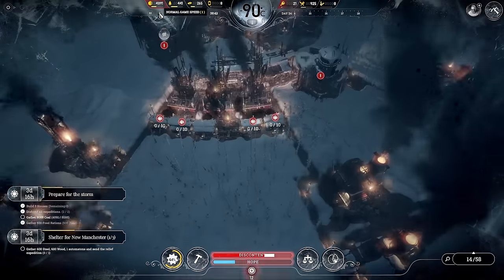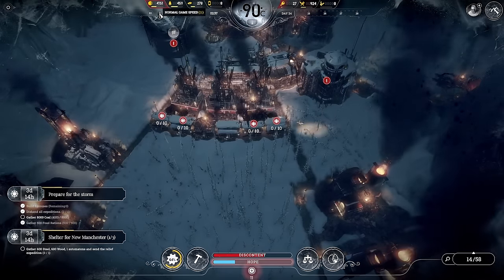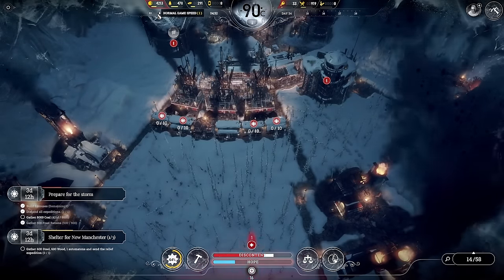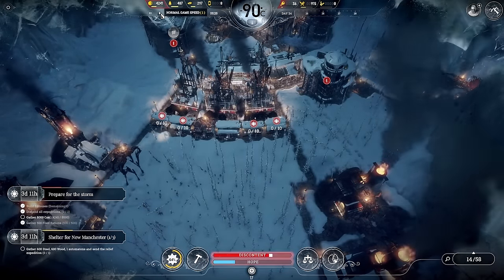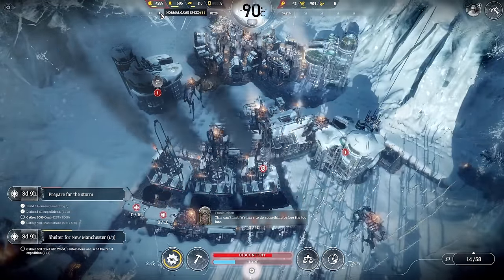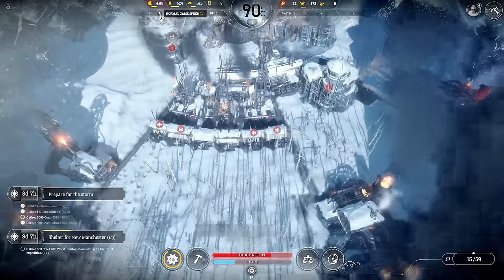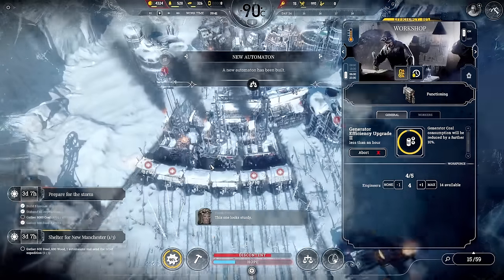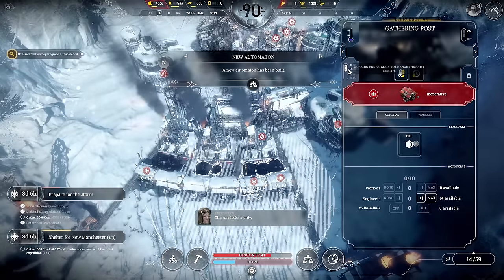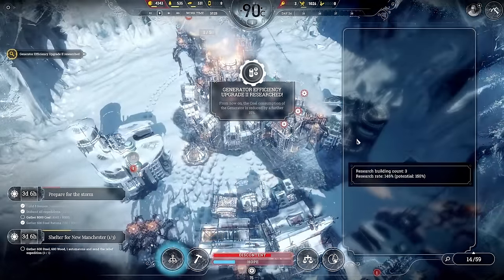I just need that steel to go up. Six hundred wood and 600 steel is a lot to send over, but focusing on efficiency research is going to be a good shout. There's another automaton going on there. I'm not putting people in there because I don't want anyone to die.